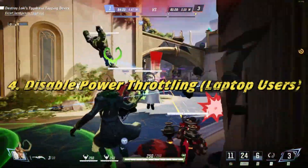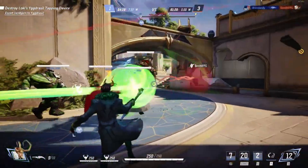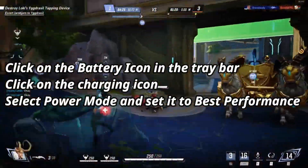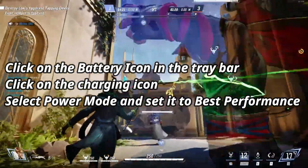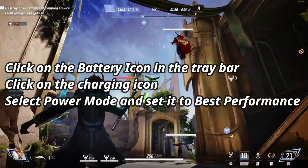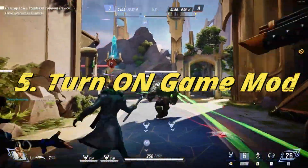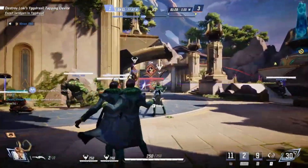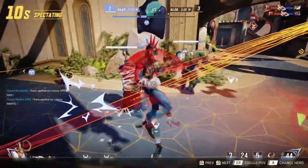Number 4: Disable power throttling — laptop users. If you're on a laptop, try disabling power throttling. Click on the battery icon in the tray bar, click on the charging icon, select power mode and set it to best performance. Number 5: Turn on game mode. Game mode can enhance the overall gaming experience. Press Windows key + I to go into settings, go into Gaming > Game Mode, and turn on game mode.